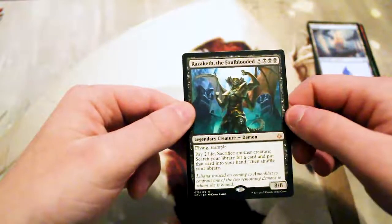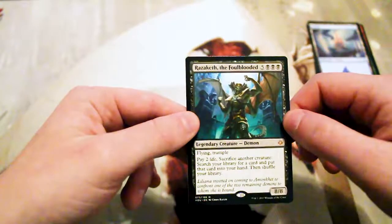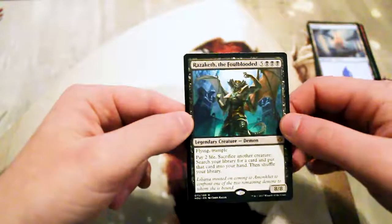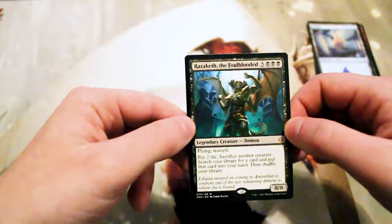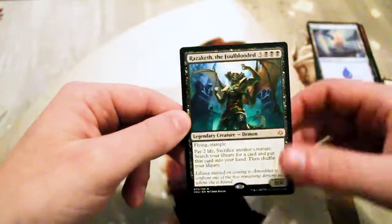Because you have a high life total, it's really not too much to pay that two life, and generally you would build around this — maybe this would be your commander. Unfortunately it's not good in any other formats, it's just way too expensive, and in Reanimator there are just better targets, Griselbrand being probably the best.